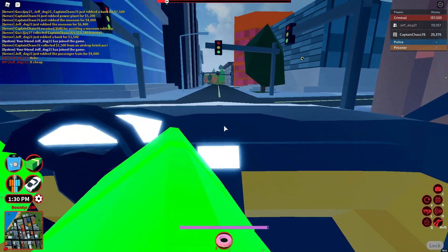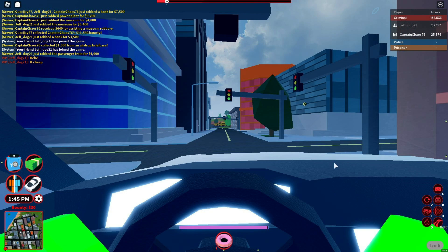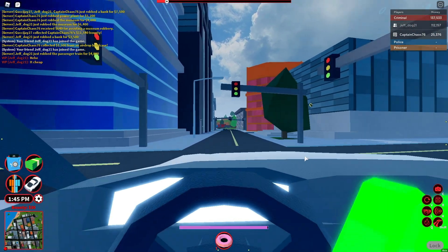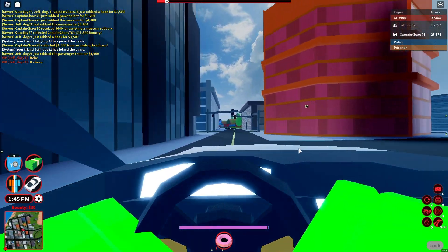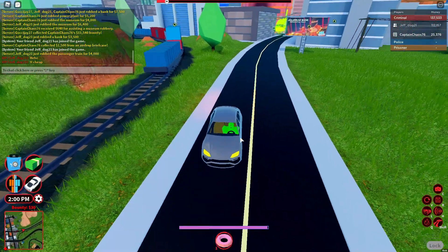Something that the Cirrus SUV has that not many other vehicles have is first person mode. If you zoom in you can see the first person mode, or if you press C you can see the first person mode like this. Honestly, first person mode in the Cirrus looks pretty dope. Jeff said it's cheap — it is pretty cheap.